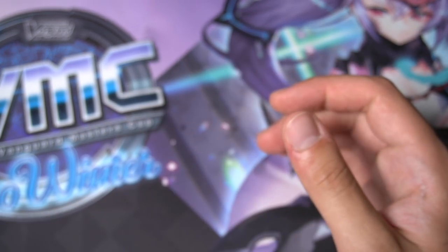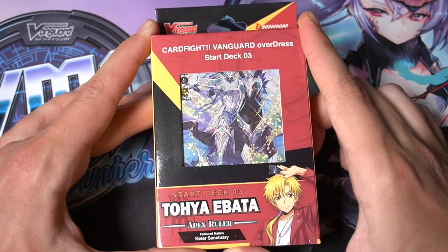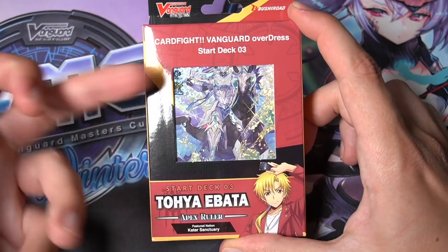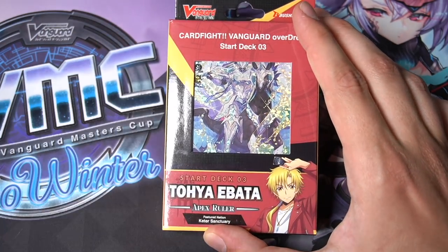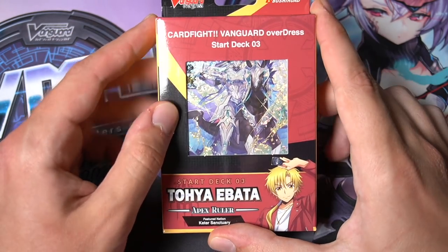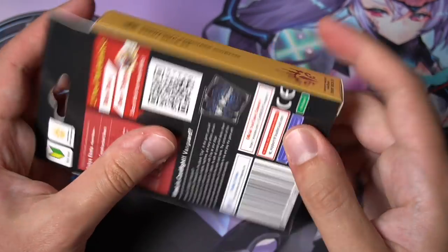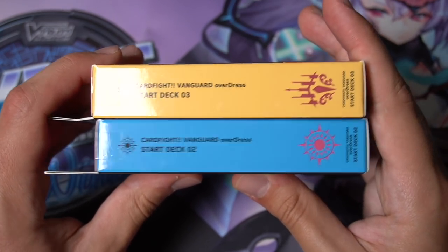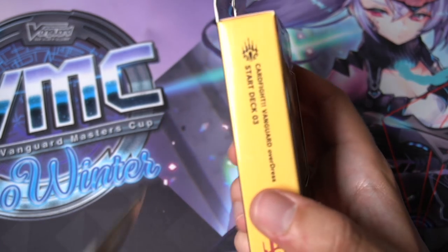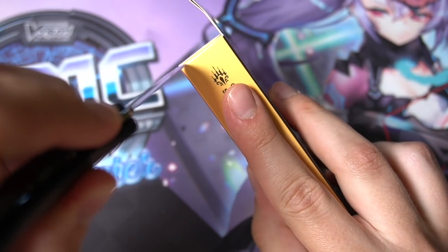From the Bruce deck you'll keep all four Bruces, one Richards for the ride deck, one Steve for the ride deck, the starter, possibly the Colossus, and definitely the Brodys — some builds play them, some don't. Everyone plays Acrobat Presenter. PGs get replaced with the new ones and triggers mostly stay the same outside of adding more crits. Bruce is really good and very cheap to upgrade — the cards you need from the booster set are really affordable compared to some other nations.